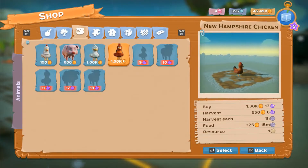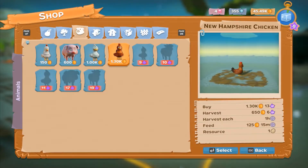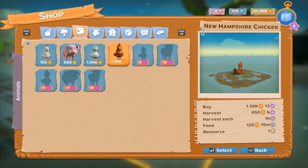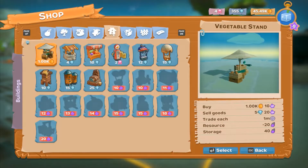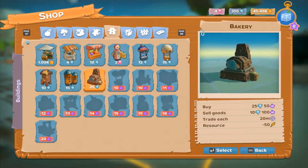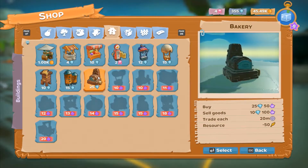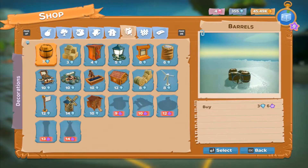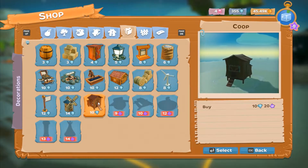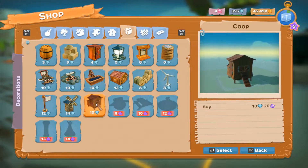Animals - we've got those, that's what we put yesterday. Fish is still the same. Buildings is different now - we've got a bakery so we can build a bakery. And we've got a coop. I'm not sure what that does, but we'll put it near the chickens.